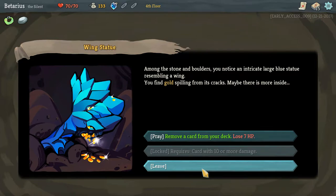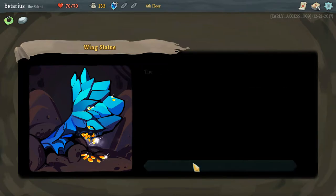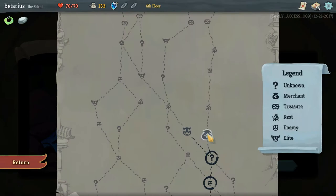Among the stone and boulders, you notice an intricate large blue stone resembling a wing. You find gold spilling out from the cache — maybe there's more inside? No, I want nothing to do with this.